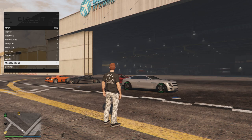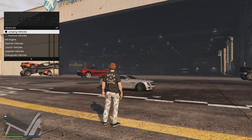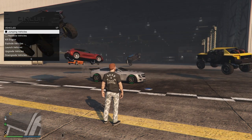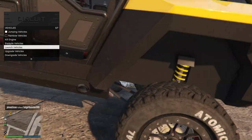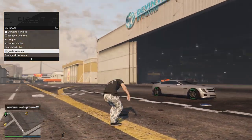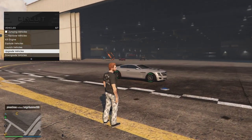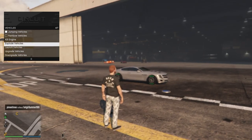You can enable jumping vehicles — see how it makes every vehicle jump. You can also launch vehicles. You can downgrade all vehicles around you — a lot of really cool options there.